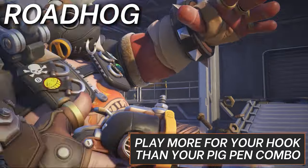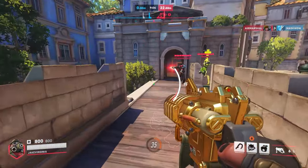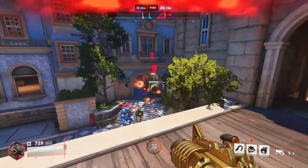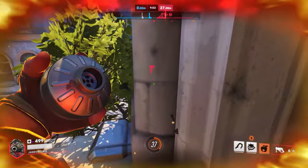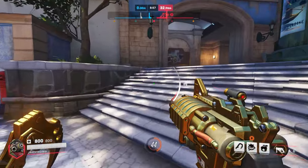Next up is Roadhog. Play more for your hook than your pigpen combo. Hog's one shot with his trap is great, but it also makes him really predictable and slow. Peeking a corner with the trap and then your hook gives both a warning and a little bit of extra time to react. The cast time of the trap is just long enough to make it clunky.